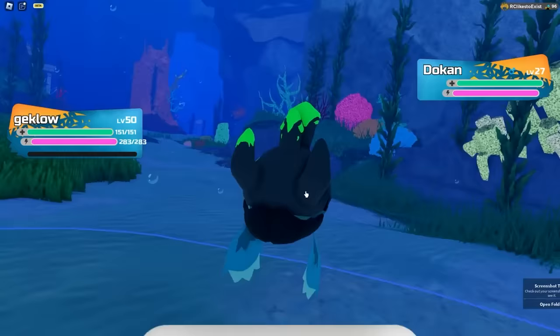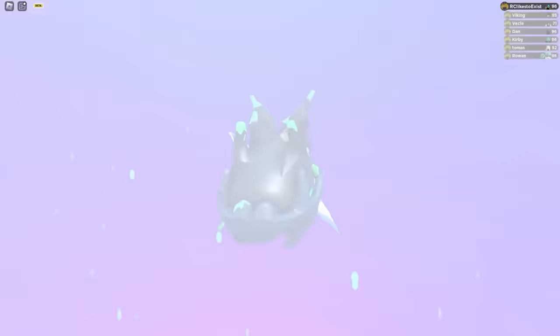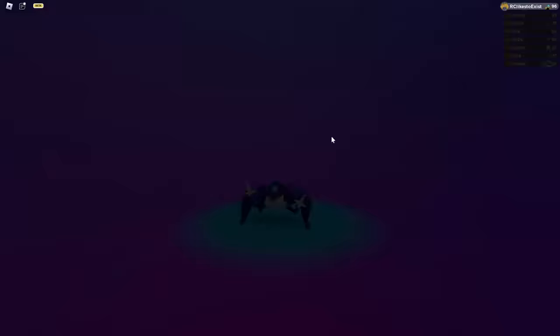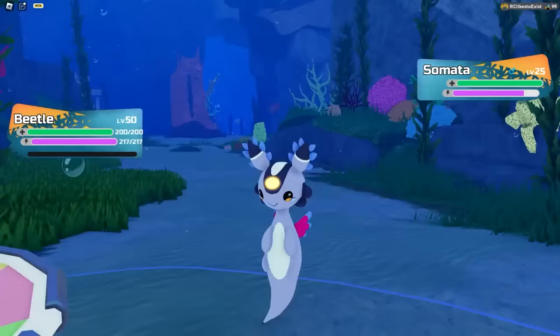In order to get Dokken and Dokumori, you just need to go to the Aranata Trench and run in the wild. Eventually your Dokken will evolve into Dokumori at level 33. Moving on, to get Krabushi and Kreptana, just run in the wild in the Aranata Trench and you're going to find Krabushi. In order to evolve Krabushi to Kreptana, you want to get your Krabushi to level 25 and it's going to start evolving.